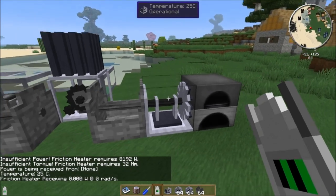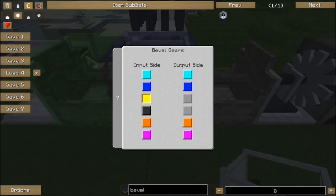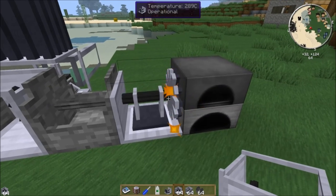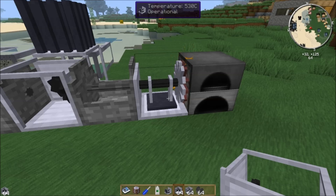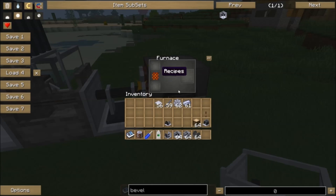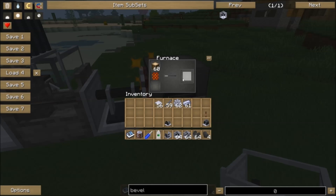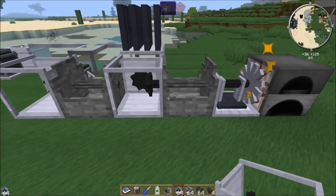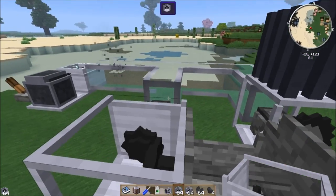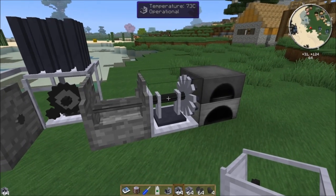That's one of the great things about the angular transducer: if you're wondering why a machine isn't working, hit it with the transducer and it'll tell you what power requirements you're not meeting. Now with the bevel gear set up, the friction heater has a sound effect like grinding on stone and it heats up — the furnace is now glowing red. If we pop some oak wood in, it cooks at a pretty decent rate. It's heated to around 565°C.